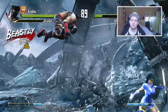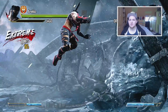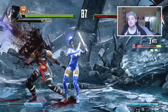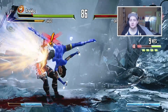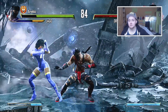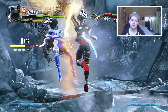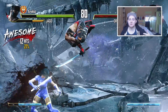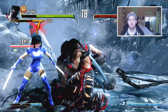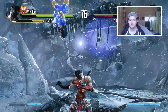There are also general fixes to smooth out the party invite system, because sometimes it was hit and miss. Additionally, there is now a rank up and rank down display at the beginning of a match, which will also inform the other player. So if you can see that someone's about to rank up or rank down, it adds a bit more competition to the match.